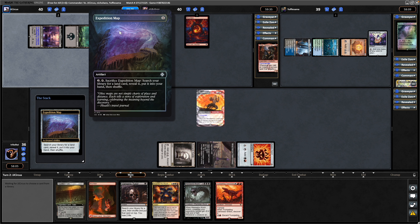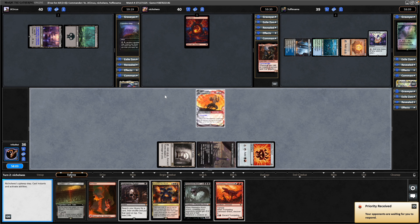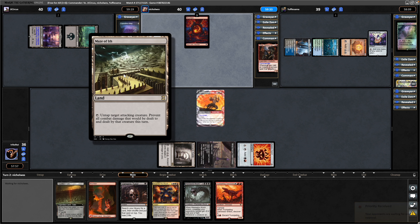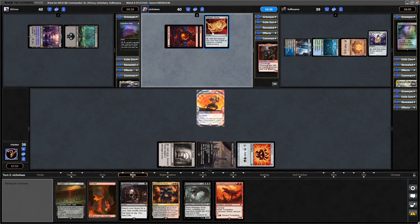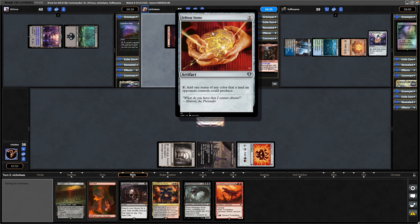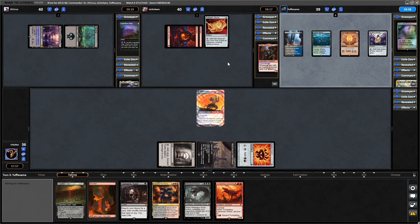Expedition Map being cracked. I've just noticed in the chat that the Zarda player is asking us to play a red land — maybe he has Felwar Stone or something. The land tutored for is a Maze of Ith for the Orzhov player, who does not have any white mana yet. And there it is — a Felwar Stone, eager to tap for red mana specifically. Not sure what one-mana red spell he would want to play there.